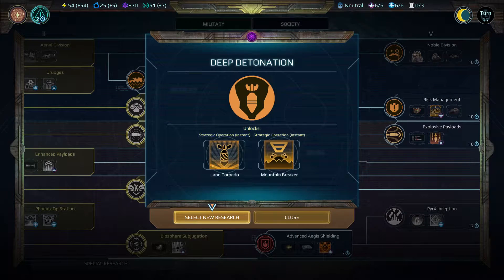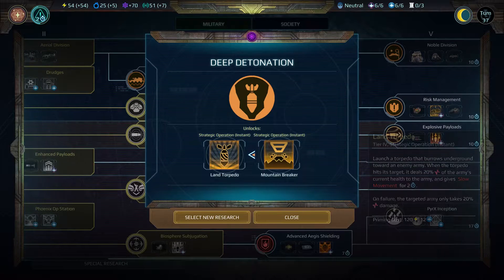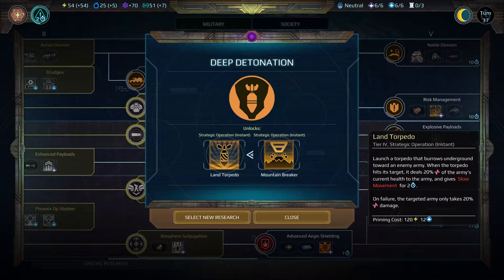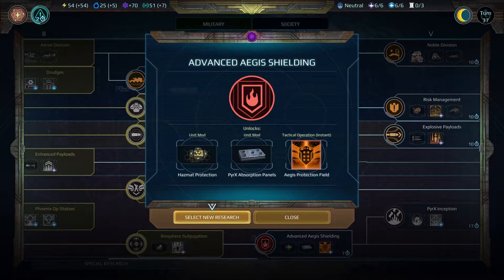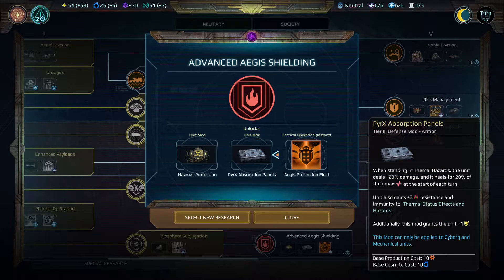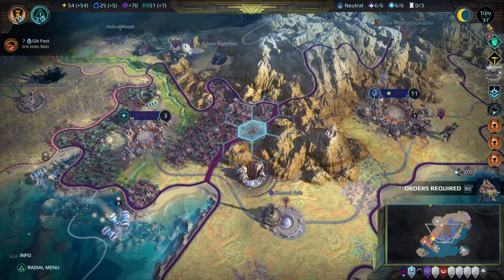Let's take a look at deep detonation — this is the one where I get to build the mountains. Makes uninhabitable mountain sectors habitable, or turns habitable mountain sectors into fertile plains. Oh, that's cool — that's really useful. We got the land torpedoes — launch a torpedo that burrows on the ground. Got this unit mod. I mean, the mountain one seems like the best option — all friendly units get benefits. These are tactical operations. Let's go with deep detonation; I think that's the best option for us.